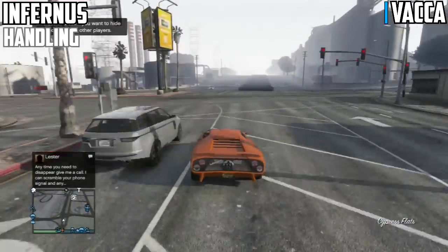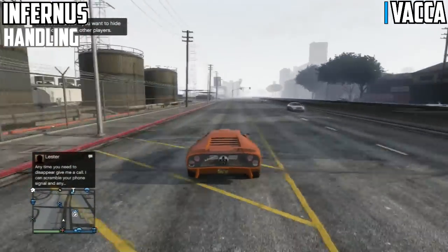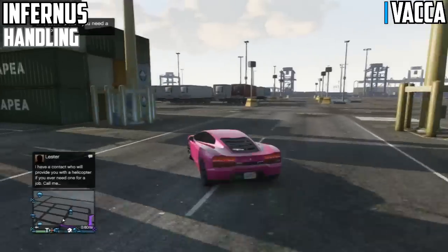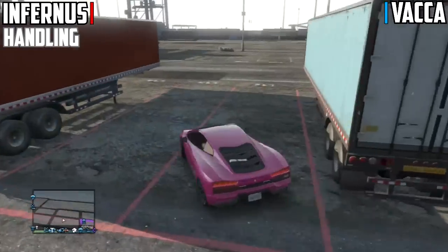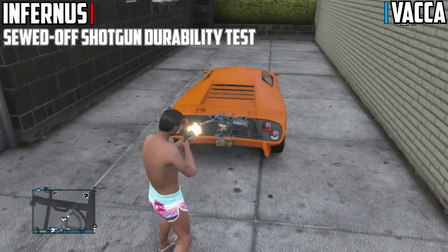We're going to get to Infernus handling now. This car is absolutely amazing for handling — it's very sturdy and fits firmly onto the ground. So when it comes to high speed turns and very sharp corners, you can do that compared to the VACA, because the VACA completely slows down and sort of spins out if you're going at very high speed into sharp corners, and you lose a lot of speed. So Infernus takes the point for that — currently square.